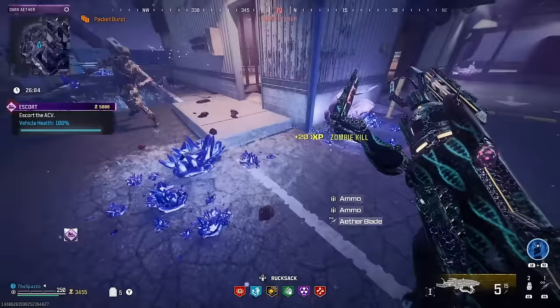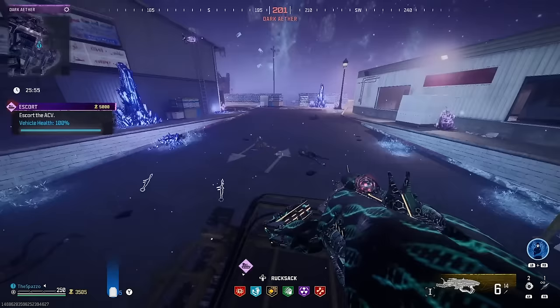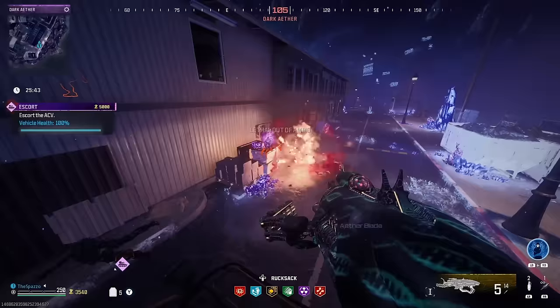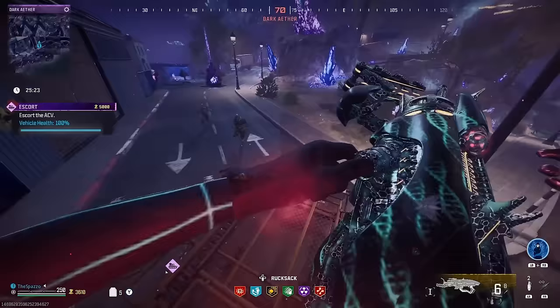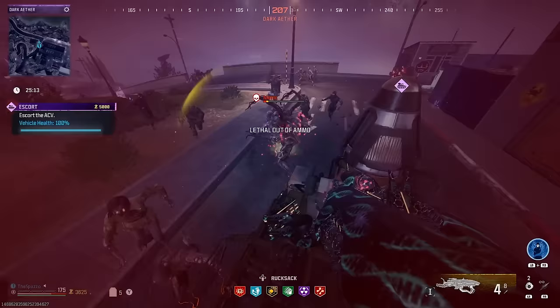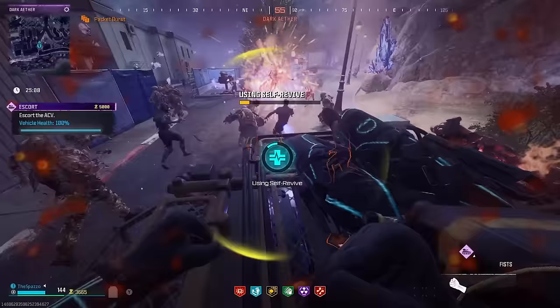Wait — where's my ether blade? There it is — I completely just dropped it, that would have been bad. We're gonna need these casimers; we do have some experimental gas as well that might actually be helpful. Let's pop this — kill some zombies. Look, it just directly killed that hellhound with collateral damage. We still have a hundred percent health so I'm not really worried.